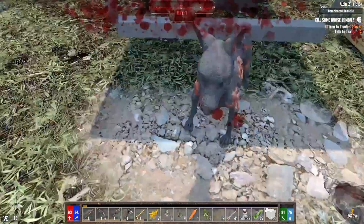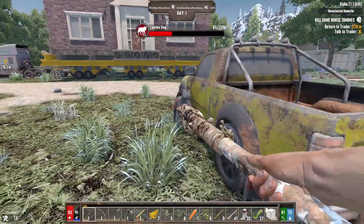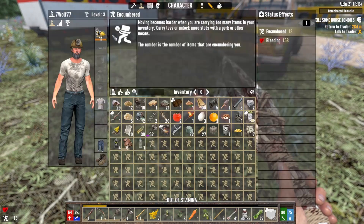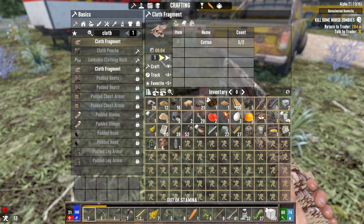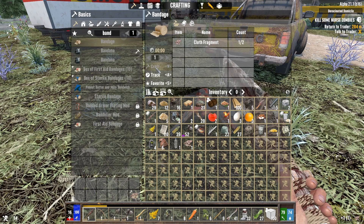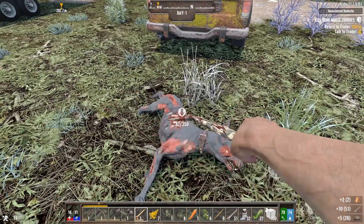Oh are you kidding me - I knew there was a doggo around here. I can't make bandages with these cloth fragments. Well we can make one now - and now we thoroughly got our butt kicked, 16 health on day one. I'm happy for the leather, I'm sad for the damage.